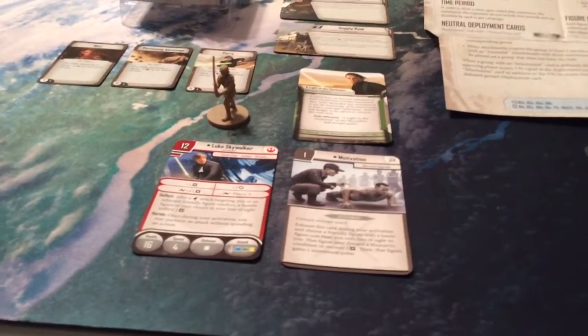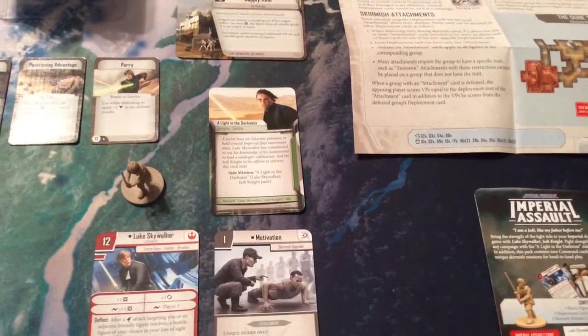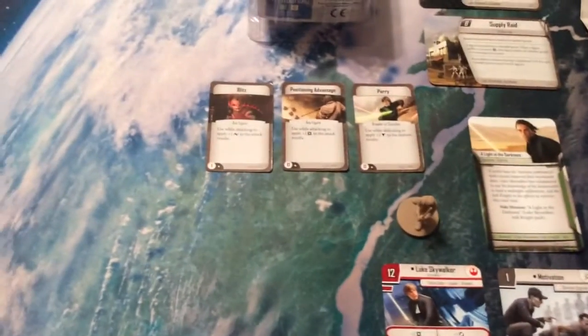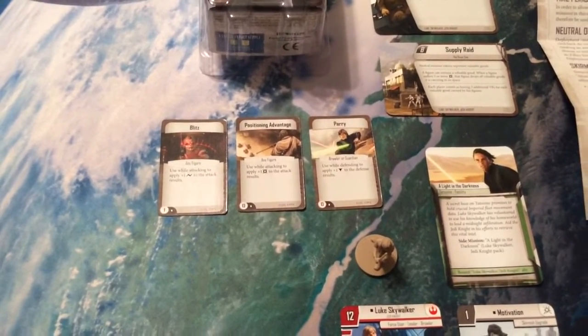We now have a Jedi Knight version of Luke. We have a side mission, A Light in the Darkness, and our three command cards: Blitz, Positioning Advantage, and Parry.